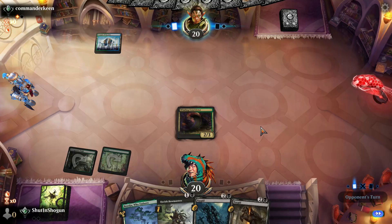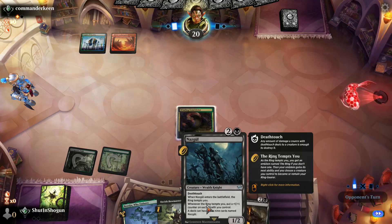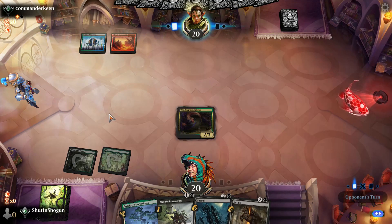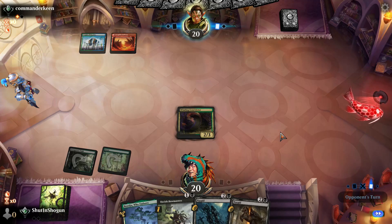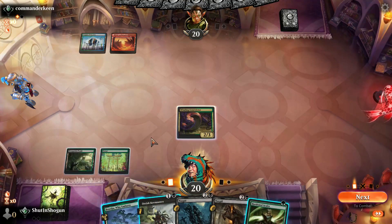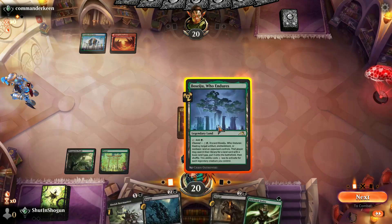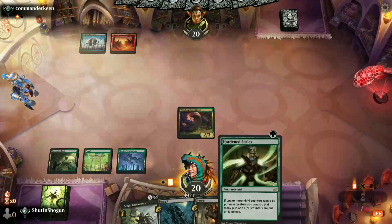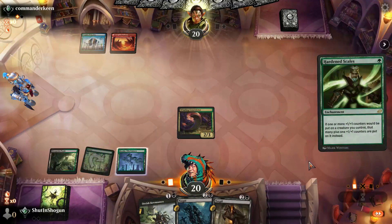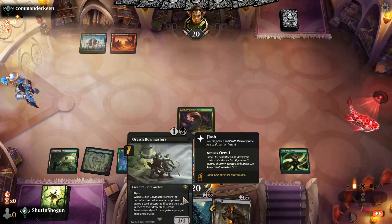We just want to get as much stats on the board as early as we can, and this will help our Nazgul get bigger faster. I think we're gonna play the Basaju, play a Hardened Scales, attack with the Winding Constrictor, and keep open a Bowmaster for the end of their turn.